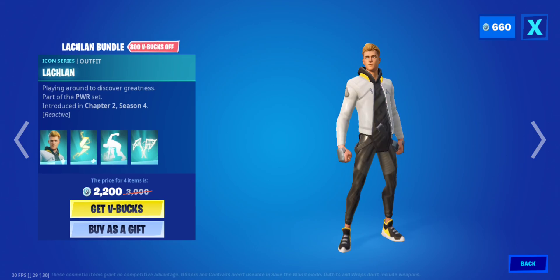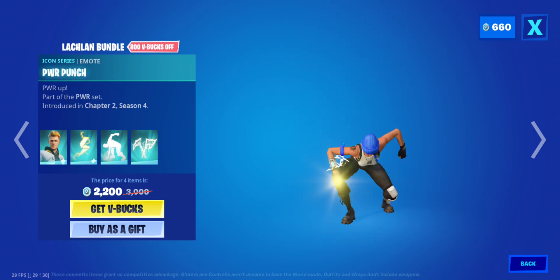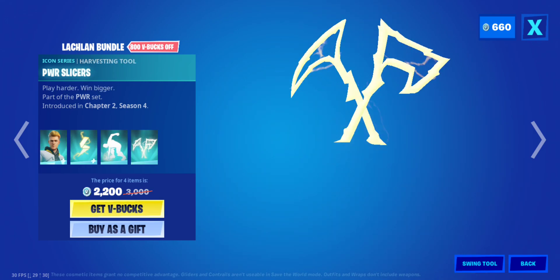The Wachlan Bumble's back — this is the Wachlan Power Pack Power Punch. This is complete.